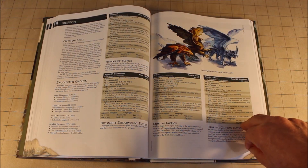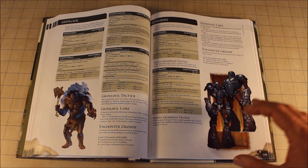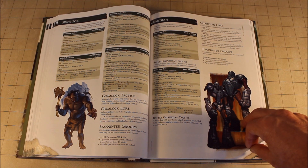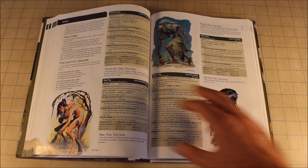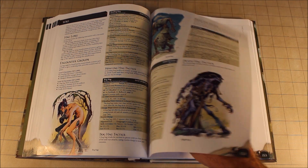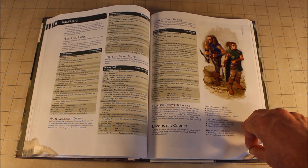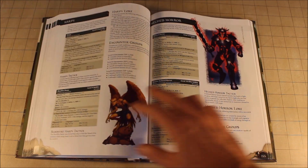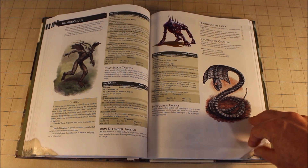The powers in the stat block consisted of: the at-will, which you could use all the time; the encounter power, which you could use once per encounter; the daily, which you could only use once a day; and then of course the recharge feature, which was often for really big powers or creature effects. These were based off the concept of playing a character.